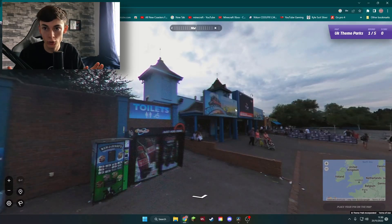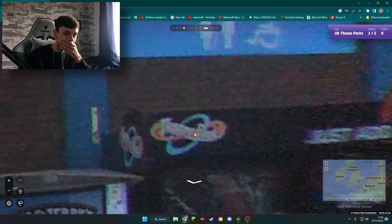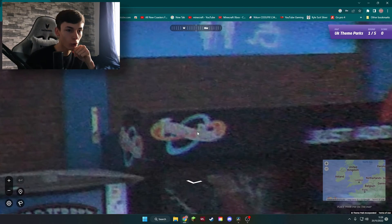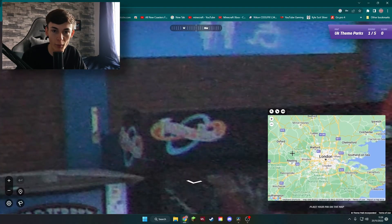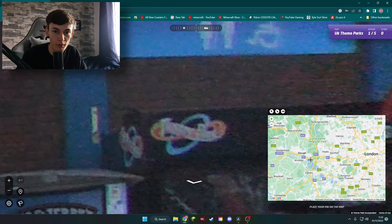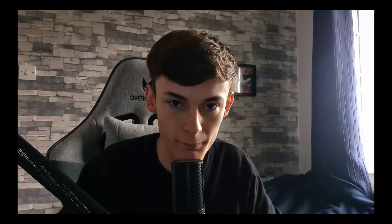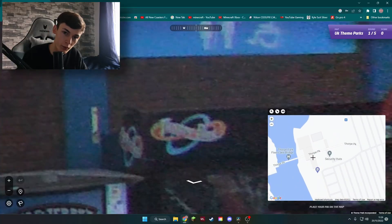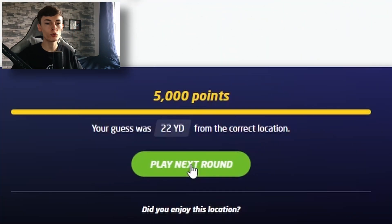We are in the first location. I've seen that logo before — I think it's Alton Towers. In all seriousness, I don't know where Thorpe Park actually is. It's right there. Where are we? We're just before the bridge, near the security thing, so I'm going to put us there. Brilliant stuff — 22 yards away.